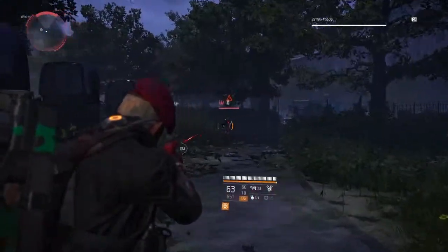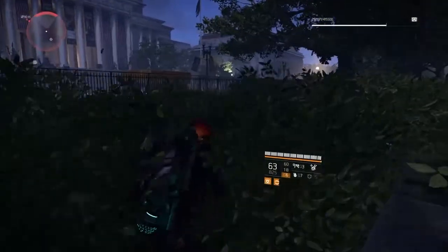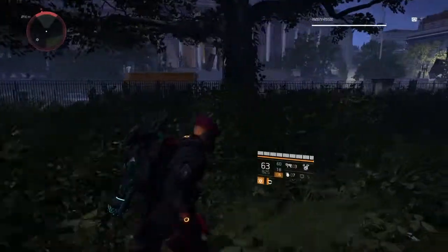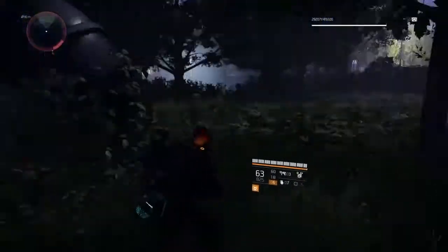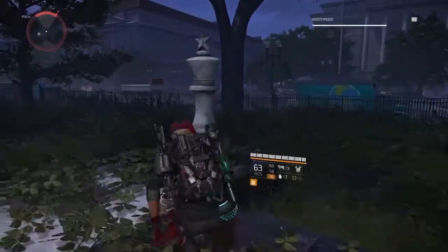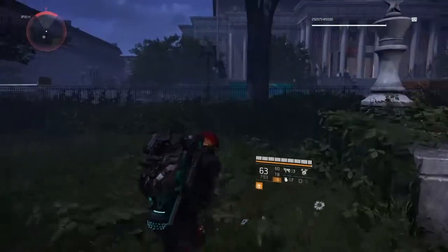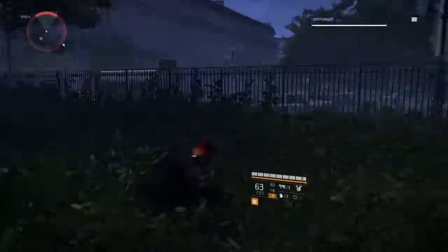They do a lot of damage — my loadout does a lot of damage too, but as soon as those hunters get close to my body they hit me and basically strip all my armor and put me on low health. If you're doing a double SMG setup with high crit chance and damage, make sure you keep enough range that they can't melee you while still staying close enough to cause problems. Hopefully that's helped — let me know if you've got any questions in the comments, and if you enjoyed it please give me a thumbs up, thank you.